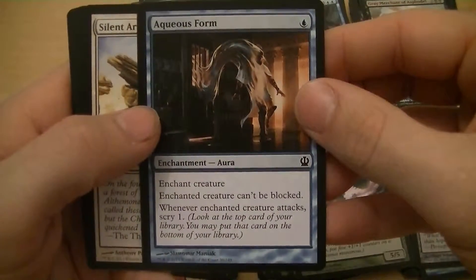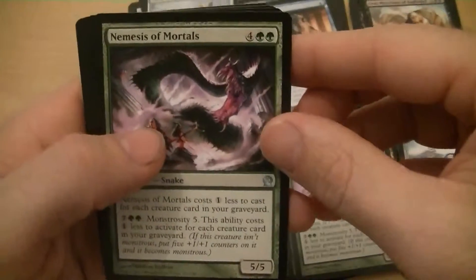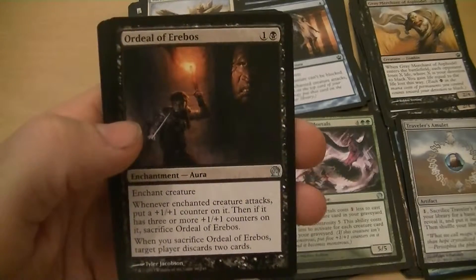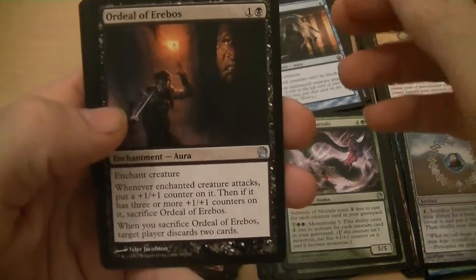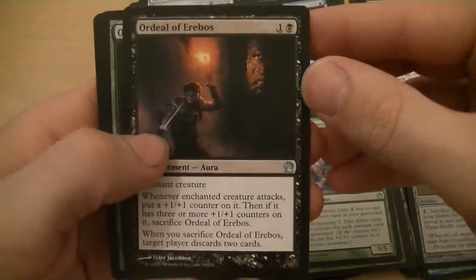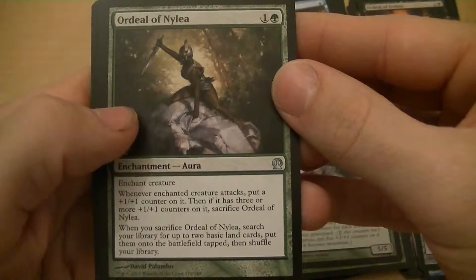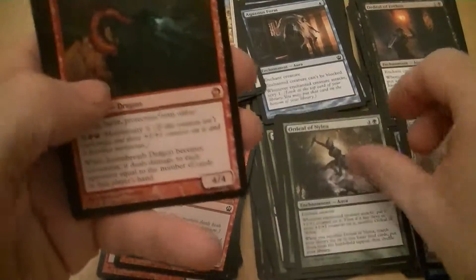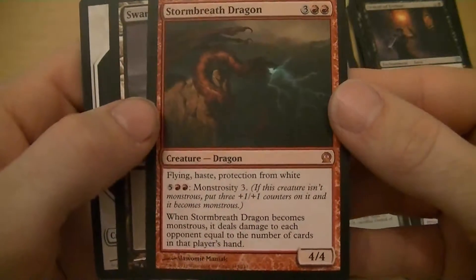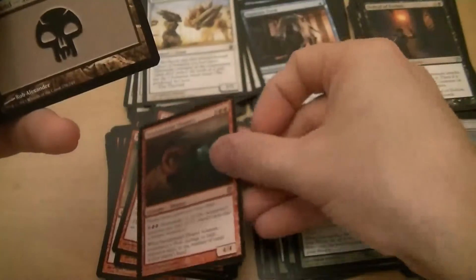Aqueous Form — creature can't be blocked and when it attacks you scry one, I like that. Silent Artisan — five mana for a 3/5. Another Nemesis of Mortals. Ordeal of Erebos — when you attack three times and get three counters, they discard two cards. Ordeal of Nylea — when you get three counters you sack it and search for two basic lands. And my rare is Stormbreath Dragon — flying, haste, protection from white, five mana for a 4/4, monstrosity three: when it becomes monstrous deals damage to each opponent equal to the number of cards in their hand. That's finishing pretty well!